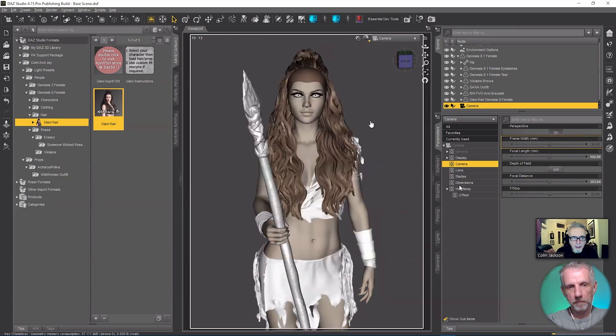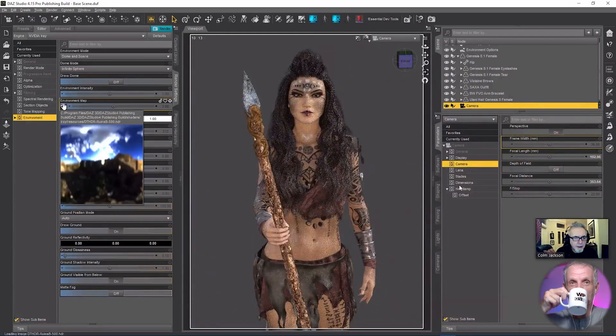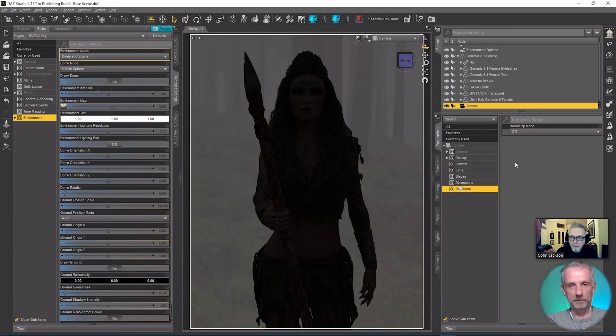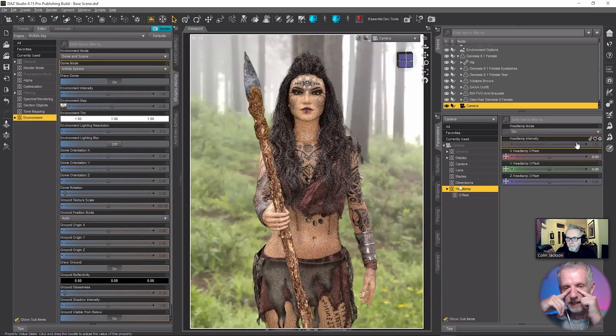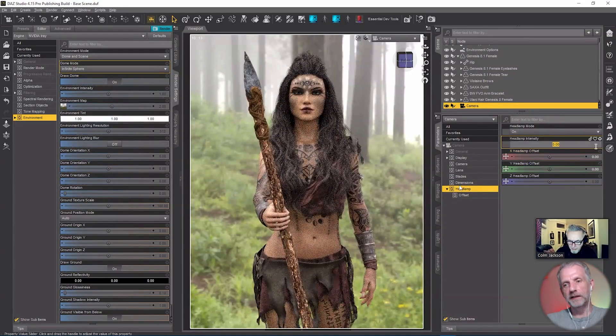I'm going to bring up the focal length to around about 100, then pop back into iRay and load in the HDRI. This is the Misty Pines HDRI. Now we can turn the headlamp off — we have illumination. When you have the headlamp on with turned-down intensity, you can see how it would just minimize a little bit of the dark rings. At 0.2 it looks very natural. You do get the headlamp reflection in the eyes, which can be handy.